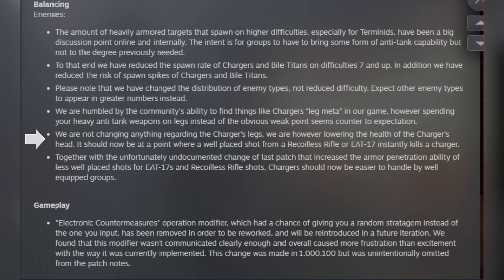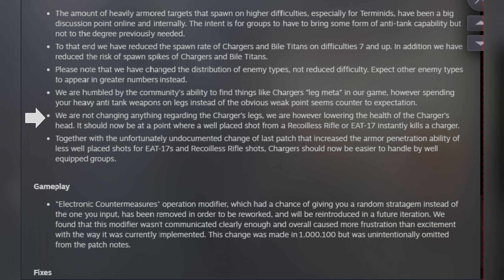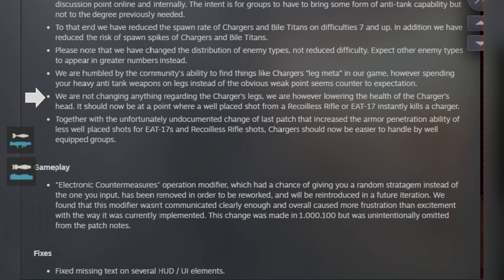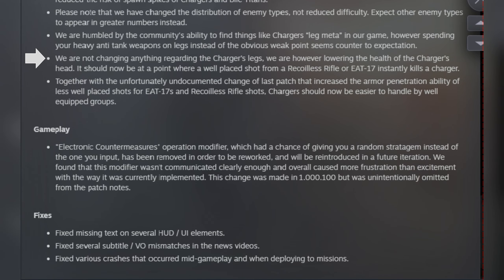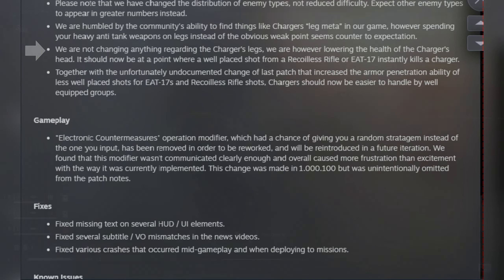The latest patch for Helldivers 2 has just rolled in and I actually have good news. We have reduced the spawn rate of chargers and battle titans on difficulty 7 and up. In addition, we have reduced the risk of spawn spikes of chargers and battle titans, so finally if we're playing higher difficulties there will not be — or at least there shouldn't be — 17 battle titans and 14 chargers showing up in a single group.